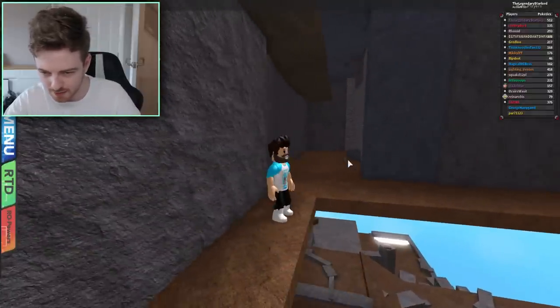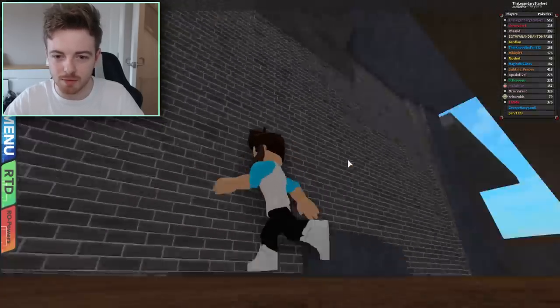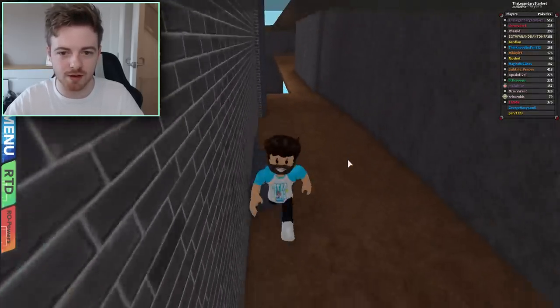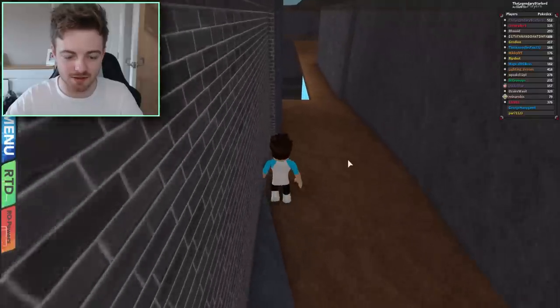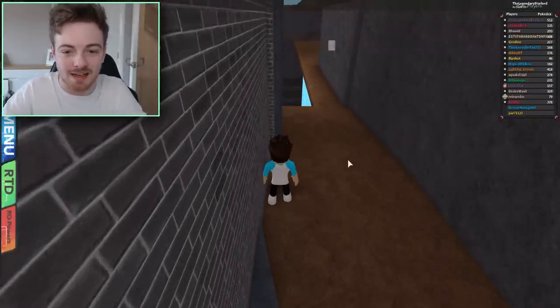What is that down there? Oh, it's nothing. So this is the room that we were talking about, and what I'm going to do is try and get inside it. Hopefully we can find some kind of new thing or something — maybe there's like a Pokemon sprite or something. I don't know. Let's try it.